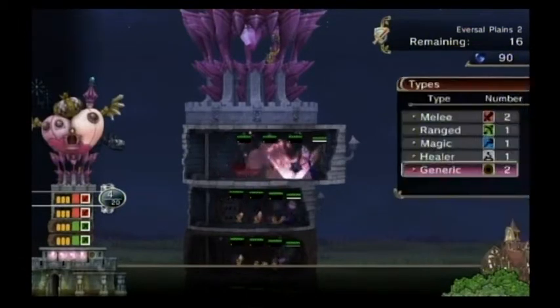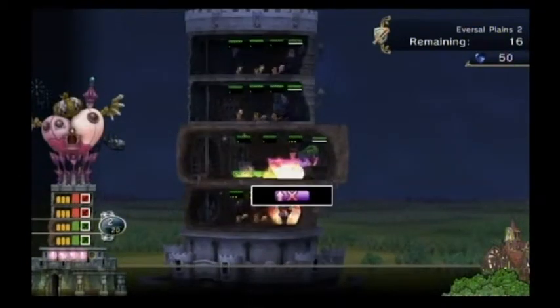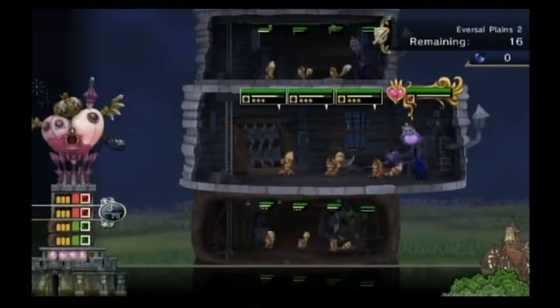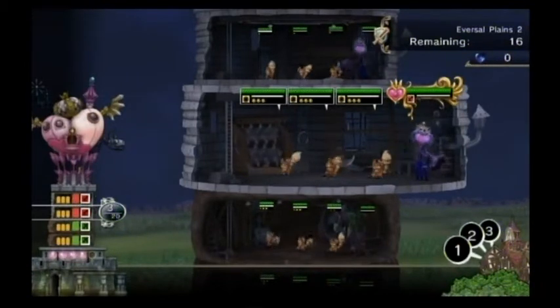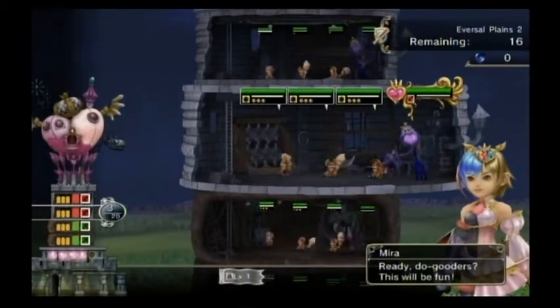I've tried quite a few different strategies on this level trying to find what works consistently. There are quite a few red mages at points and they attack randomly and do a lot of damage, which can really change what happens. Sometimes you have monsters dying all over the place, sometimes none die. There's nothing which attacks artifacts, so you don't need to worry about that.